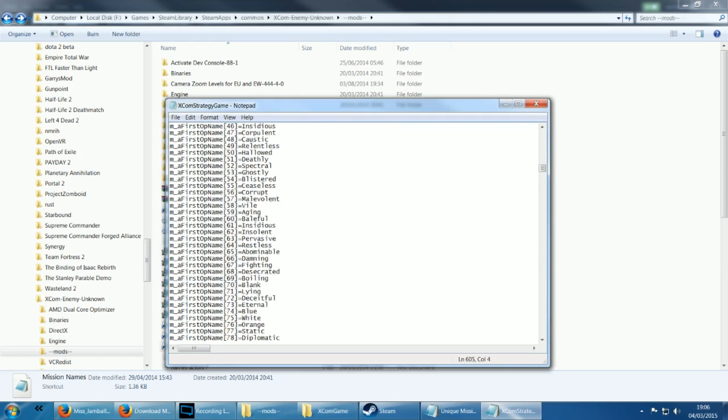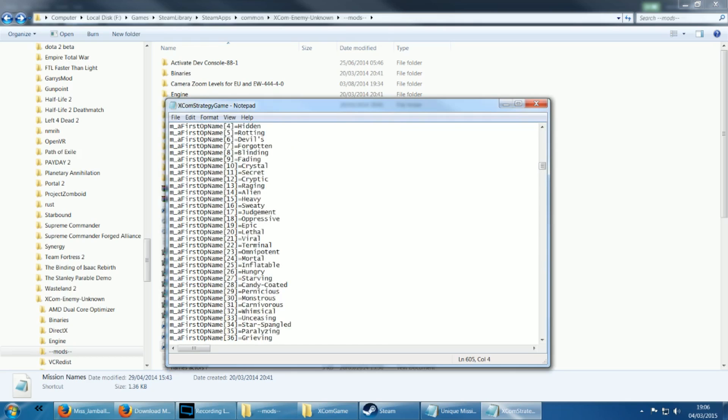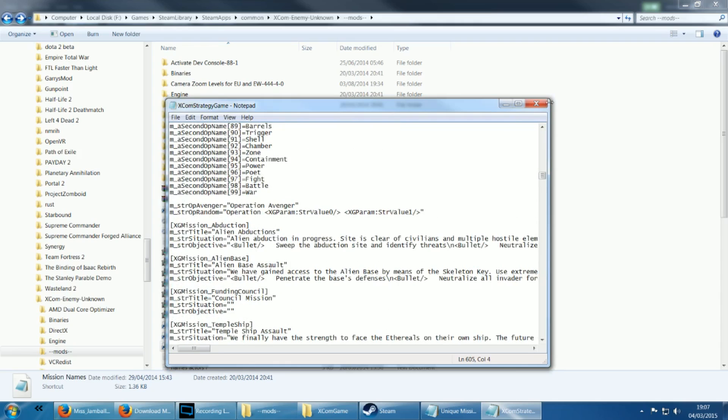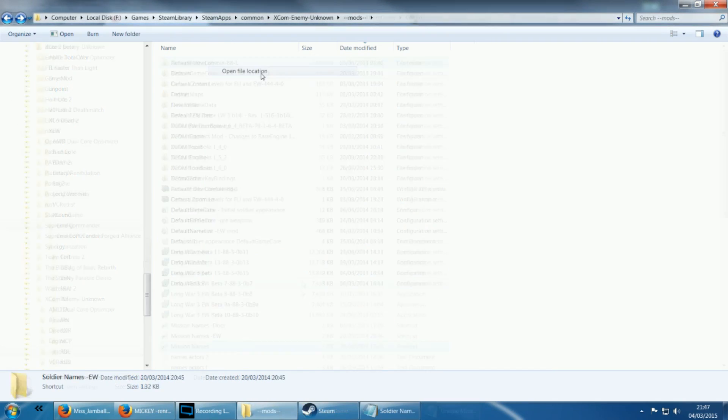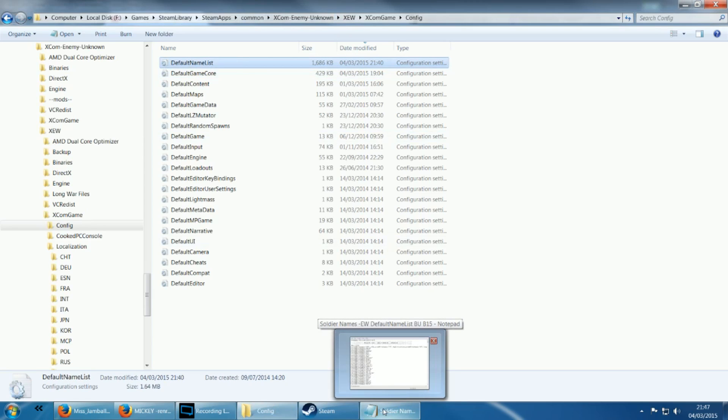I might release a file with my version of mission names but I haven't decided yet — if I do there'll be an annotation on screen telling you there's a link to it in the description below. And in case you're wondering, below that is where the game stores all of its unique mission names. Like everything else, feel free to edit them as much as you want at your own risk. Next I change the name list. You can find it in the installation directory under XCW, XCOM game, in config. The file at the top is called Default Name List.